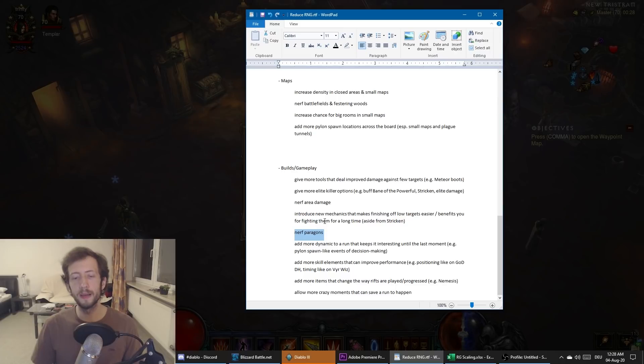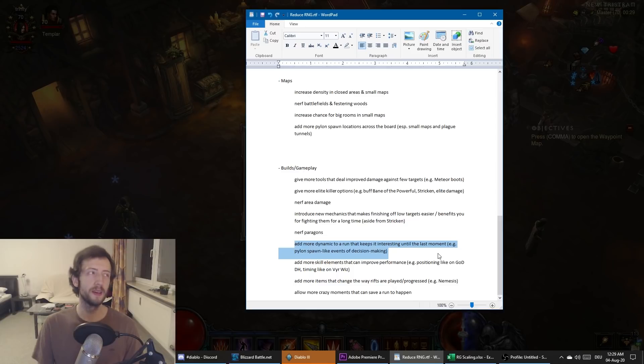You could introduce new mechanics that make finishing off low-HP targets easier, or benefit you from fighting for a long time aside from Stricken — a new gem that works against low-HP targets, some paragon change, maybe a ring or amulet that gives a huge bonus against elites in certain conditions. Also nerf paragons in general — this is probably needed anyway. Making elites more dangerous but giving more progression doesn't really work when you're doing ultra-high paragon, because at some point your character becomes near-invincible. Paragon is not just a damage increase but also a huge toughness increase.